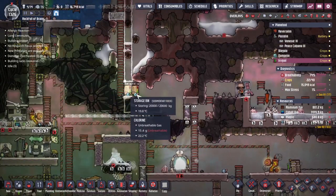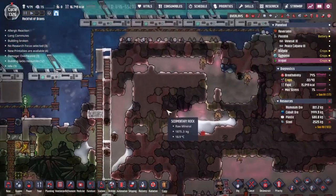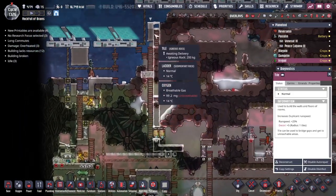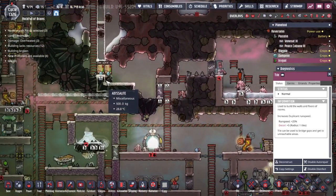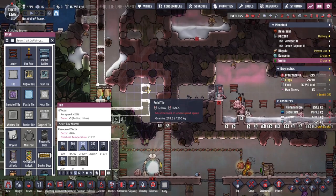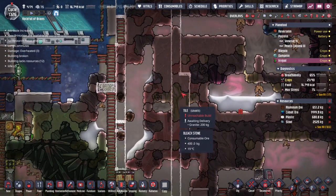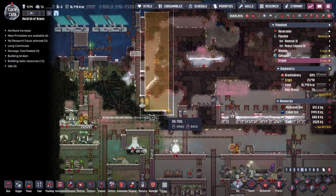Let's grab some igneous rock and build our way down here. We'll destroy this particular bin and move the stuff elsewhere. This area might actually end up completely cut off but I'm okay with that. Building one, two - this is the size of room that we want. The biggest problem is the bleach stone that can only be dug out by Hubble, who has no building skills.